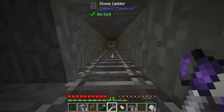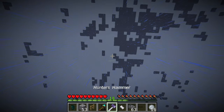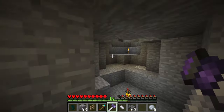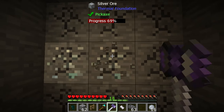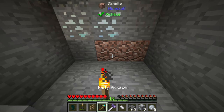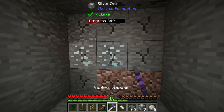Let's test this — how much does it cost? One mine gave us nine experience, so we have to mine 4,500 experience worth of blocks. Since we get nine experience per swing hitting nine blocks, that's 4,500 divided by nine — 500 total swings. We have to mine 500 blocks with this thing to level it up.